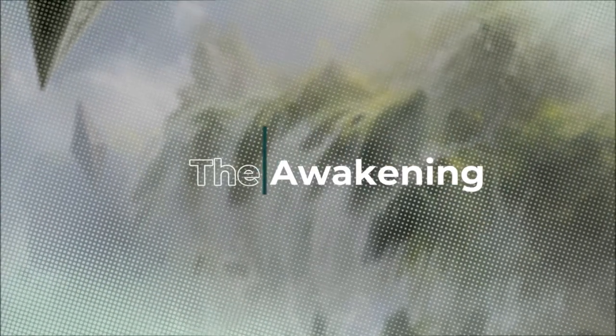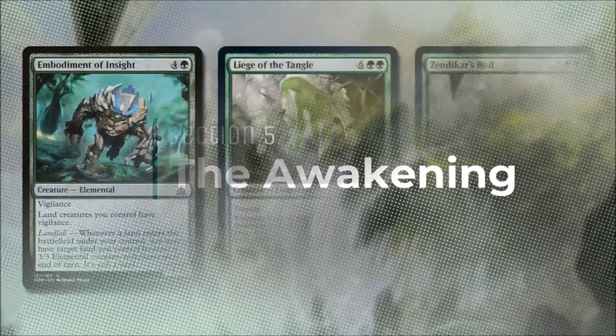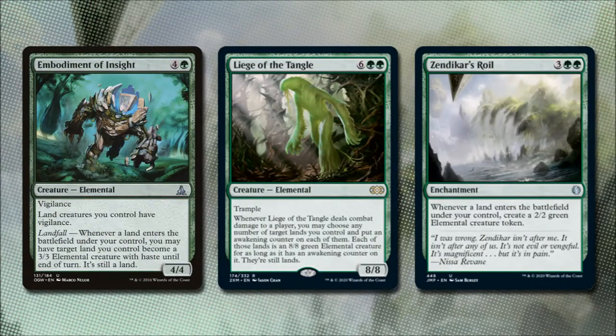We want to be attacking with our lands, but first we need to make them creatures. Embodiment of Insight costs 4 and a green and is a 4/4 elemental with vigilance. It says lands we control have vigilance, and it has landfall: when a land enters the battlefield under our control, we may have a target land we control become a 3/3 elemental creature with haste until end of turn. It is still a land.